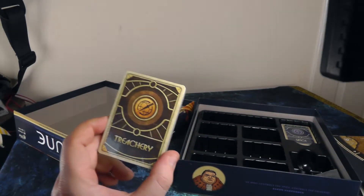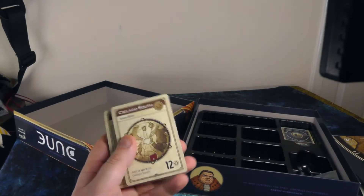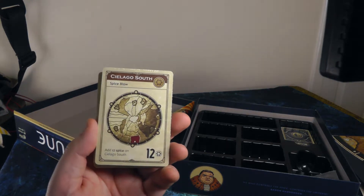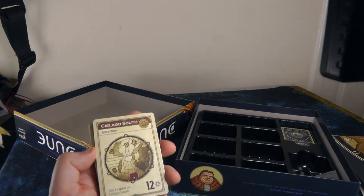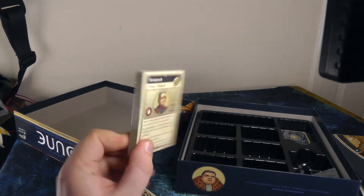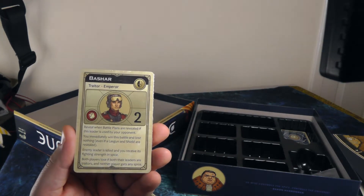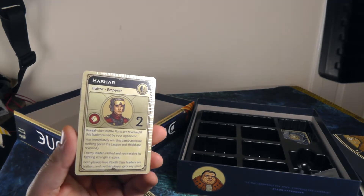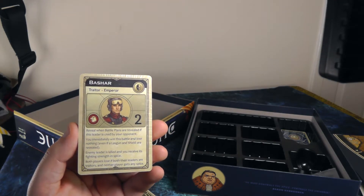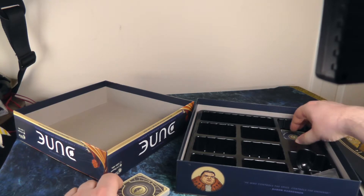Finally, we've got the different cards. Treachery cards can be used to influence battles with attack, defense, and utility effects. Spice cards show where spice will appear during the spice blow each turn, determining which territories it goes to — there is a faction that gets insider info and can look at these cards before they're revealed. You also have traitor cards: at the start you're dealt a leader card, and during a battle if your opponent uses that leader and you hold the card for them, they become a turncoat and you automatically win the battle regardless of anything else played. That can be quite a shocking reveal moment.